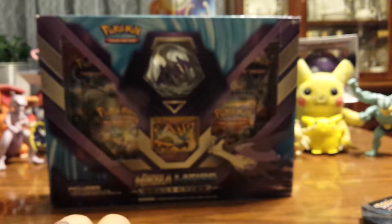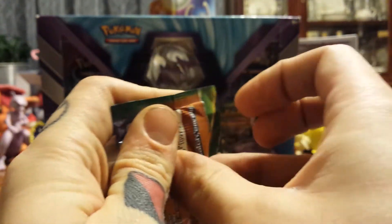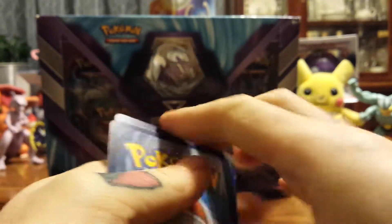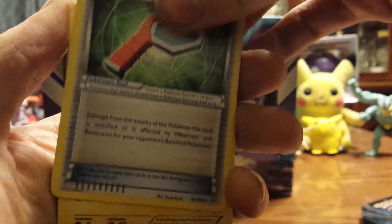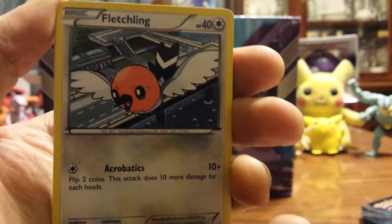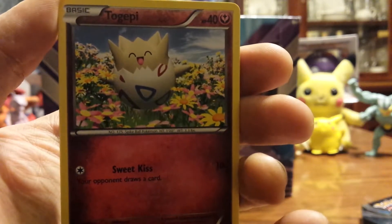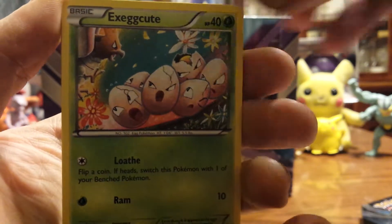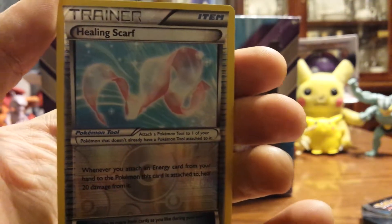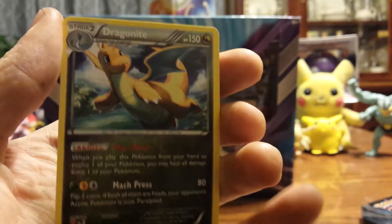Next up we'll do Roaring Skies. We've got a Wide Lens, Manectric, Trainer's Mail, Fletchling, Togepi, Exeggcute, Dratini, Electrike, Reverse Holo Healing Scarf, and a regular rare Dragonite.